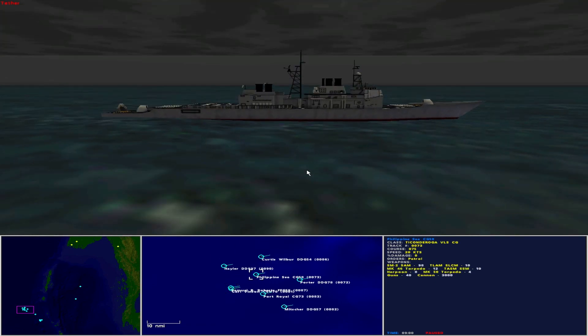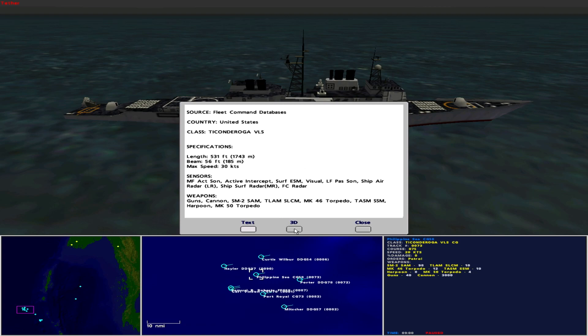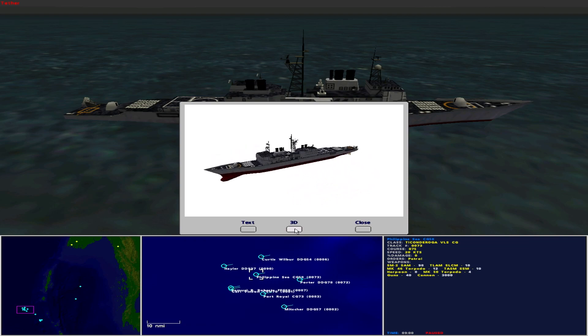The outer screen is provided by the USS Philippine Sea CG-58, operated by the United States as a Ticonderoga-class vertical launch system guided missile cruiser. She is 531 feet in length with a beam of 56 feet and maximum speed of 30 knots. Sensors include medium frequency active sonar, active intercept, surface ESM, visual, low frequency passive sonar, ship air radar long range, ship surface radar medium range, and fire control radar. She carries 98 SM-2 surface-to-air missiles, 10 Tomahawk land attack missiles, 12 Mark 46 torpedoes, 10 Tomahawk anti-shipping missiles, 8 Harpoon missiles, 4 Mark 50 torpedoes, guns and cannon. The Ticonderoga class is a good all-rounder capable of long-range anti-air warfare, anti-submarine warfare, anti-surface warfare, and strike missions.